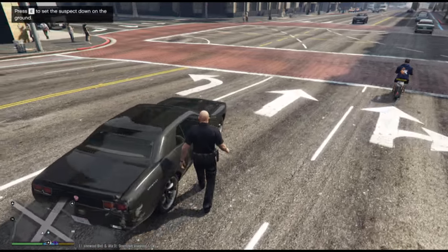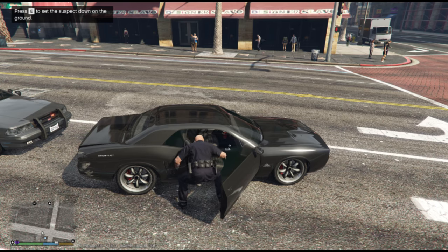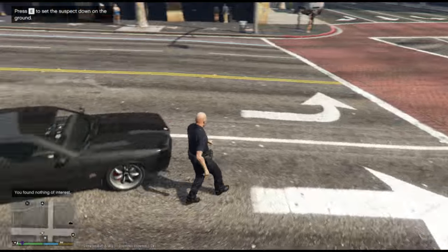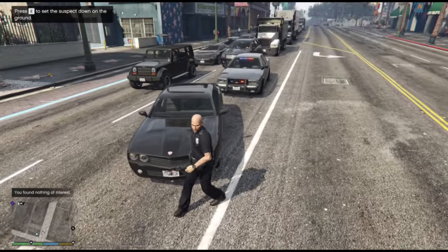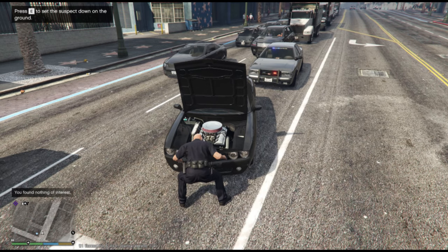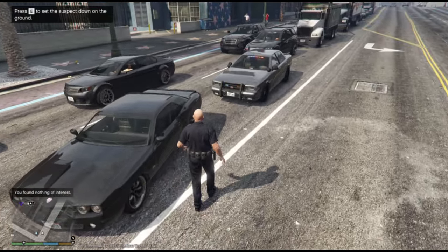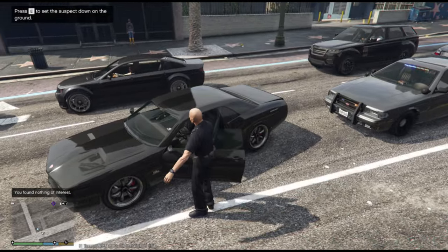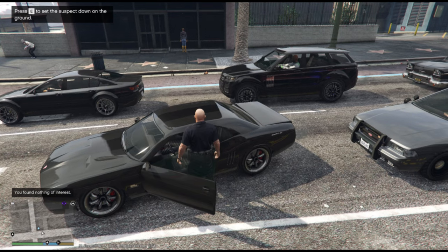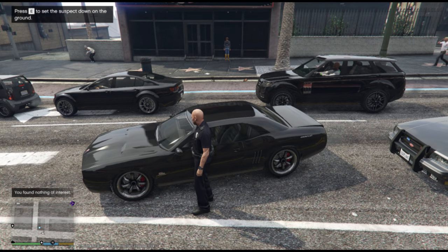That's probably why he ran — so we do have a stolen vehicle on our hands. It was a Gauntlet, by the way — I don't know the names of all the vehicles in GTA. We're going to go ahead and search it real quick, make sure he didn't stash anything. Nothing here — we're going to search the driver's side and then call in a tow truck.